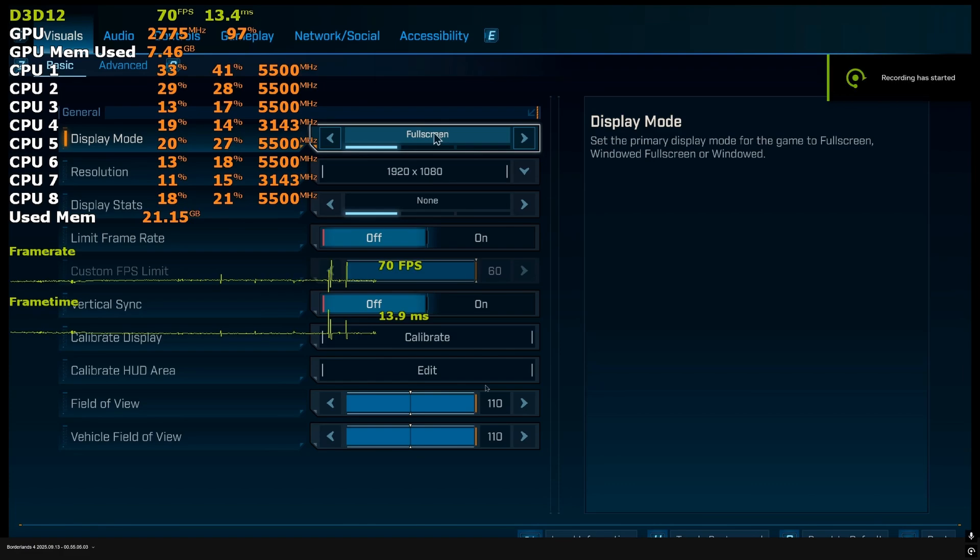Hey everyone, this is a quick guide showing how to get consistent 60fps on the GeForce RTX 4060 at 1080p as well as 1440p. I'll also look at the game's performance on the RTX 4060 mobile GPU and recommend an optimized preset, as well as one for the RTX 5060, which performs the same as the 4060 Ti, so it'll apply to that as well.